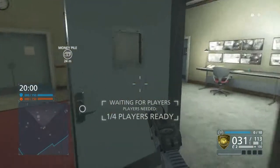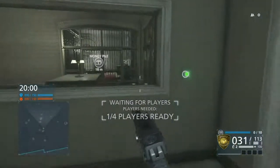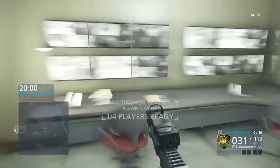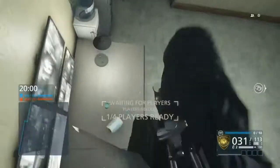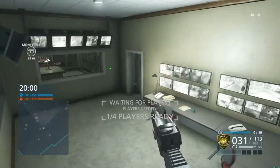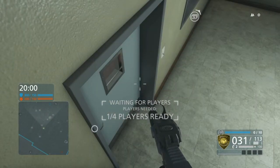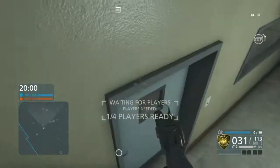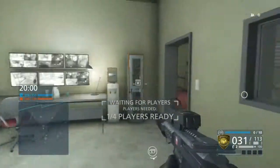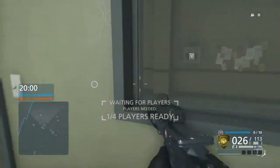Heading into this room now — a nice thing to do is always close the doors, because criminals will want to come flooding through and you want the element of surprise. In this room you want to head up, jump onto here, jump up here and sit on top of this. They'll come through not expecting it because your eyes don't get drawn up here when you enter this room. If you sit up here with a shotgun, you've got an ammo box too, so it's a win-win.